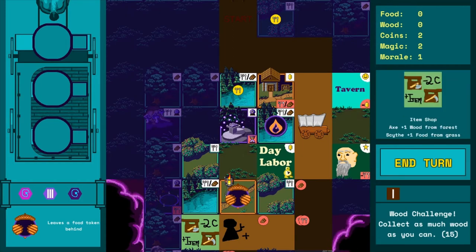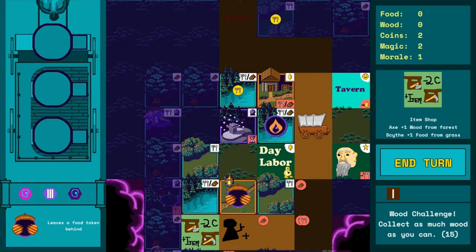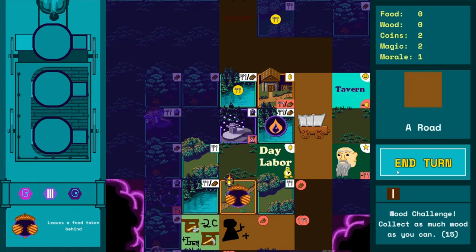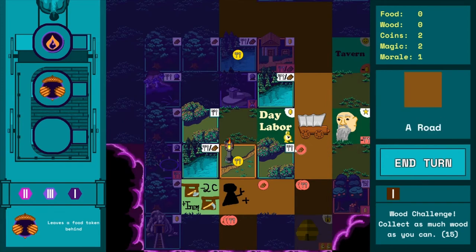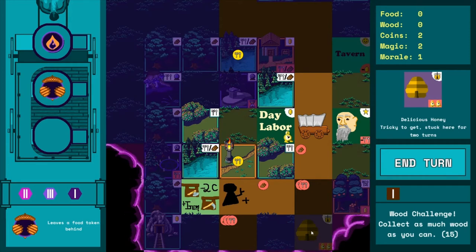Here's a coven tile where you can spend one food to get three magic, which can be strong. This tile gives you an item — each meeple has one available item slot on the caravan. You can spend two coins to get an axe or a scythe: giving a meeple the axe makes forest tiles better, and the scythe makes grass tiles useful so you can get food from them. There's also a gold mine here — it's better than day labor but spawns farther from the road and can be harder to reach. And here's an orchard where you can spend a coin to get two food.